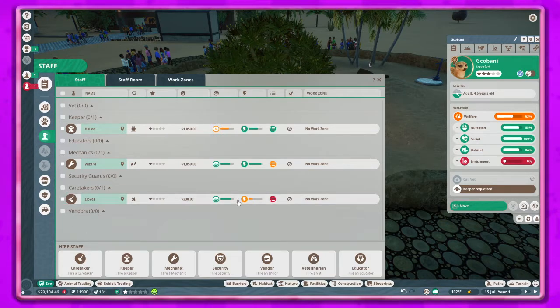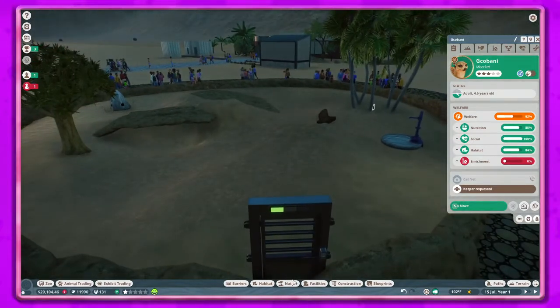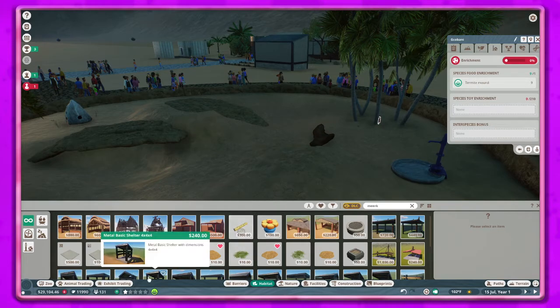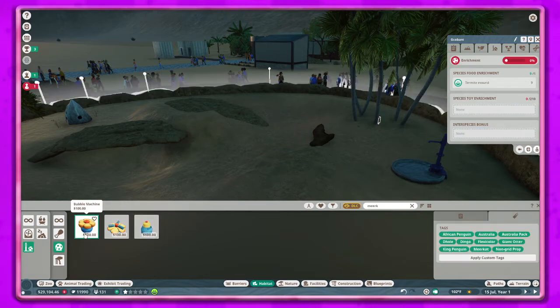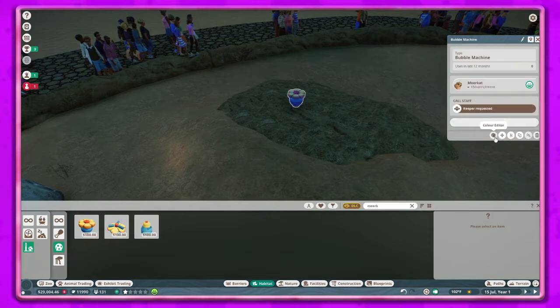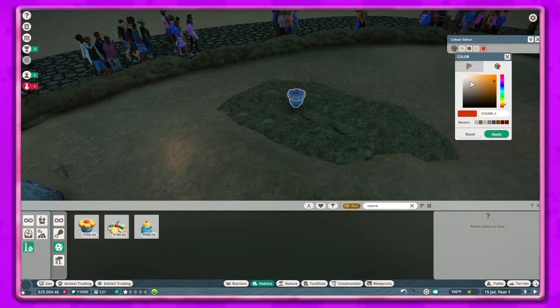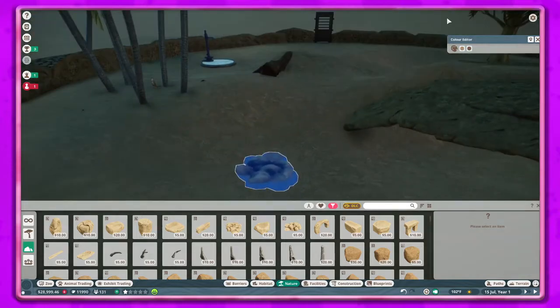I will be putting you guys in — let me know if you want any certain job or if you want to look over any certain animal. Let's go back to the habitat. The food enrichment is good, so we need a toy enrichment now. I went ahead and used toy enrichment and went with the bubble machine — I like the bubble machine, it's really cool. The water jet enrichment just seems like you need it underwater. I mess around with the colors again — it comes down to whether you want it to stick out or blend in, so I kind of went with blending in.